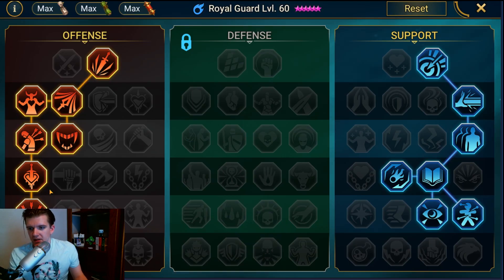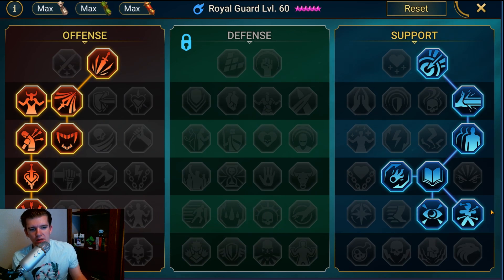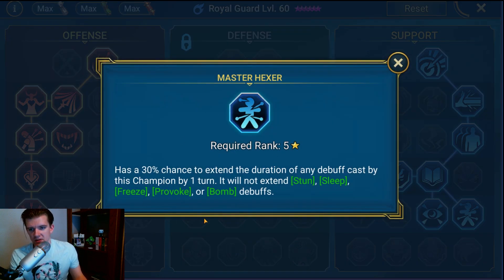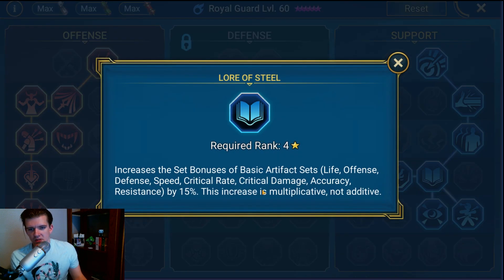He's definitely a Warmaster — pretty much no question about that. One mastery I don't have but wish I did is Evil Eye, which I'll come back to. Sniper is really good — it increases his chance of landing all his debuffs like speed down, turn meter reduction, and defense down. The extra 5% there is really nice. Master Hex is also great: 30% chance to extend debuffs, so you get a longer defense down and longer speed down.